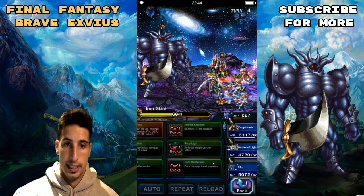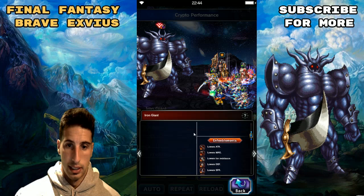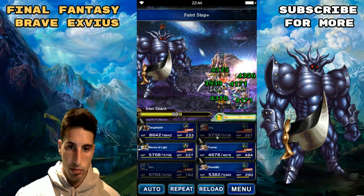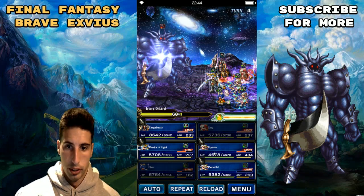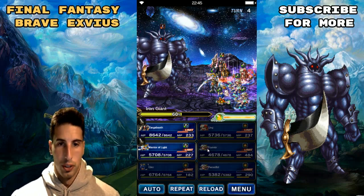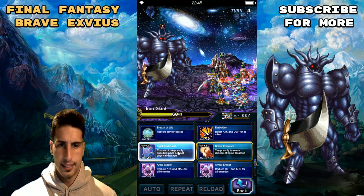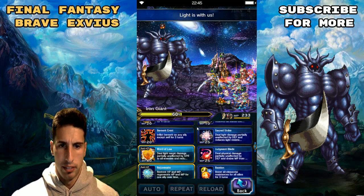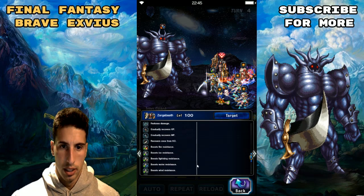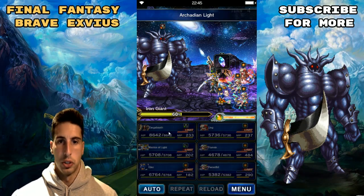Turn four, we're going nice and easy. I want to build my gauge for next turn. He's still broken in defense and spirit — all that good stuff. We're gonna break his defense and spirit this turn to make sure that stays down, and do regular attacks to make sure we don't pass another threshold and trigger a rampage. We'll cast Light Is With Us and Arcadian Light one more time to keep our defenses up.